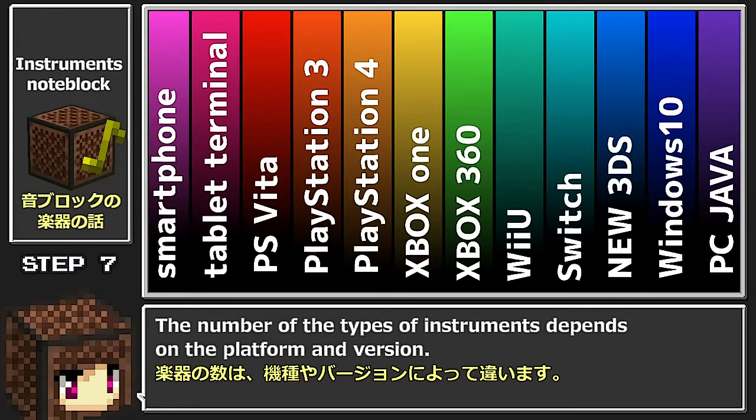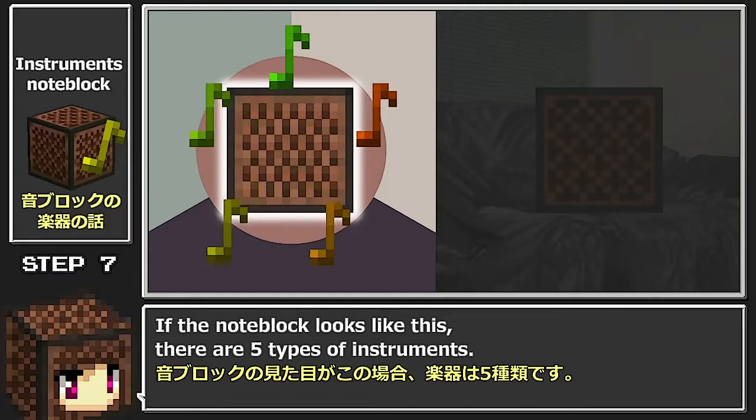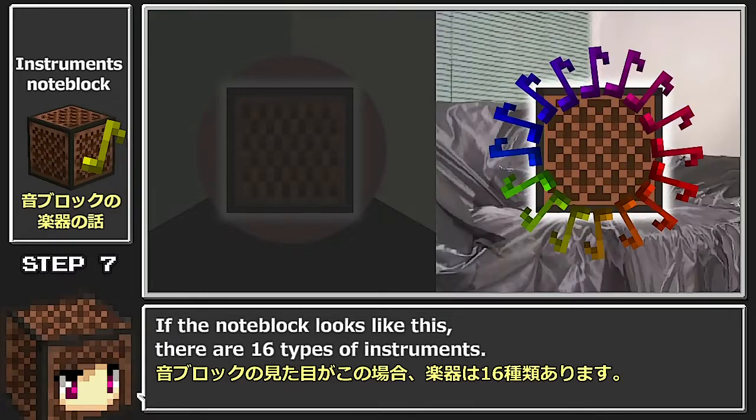The number of types of instruments depends on the platform version. If the note block looks like this, there are 5 types of instruments. If the note block looks like this, there are 16 types of instruments.